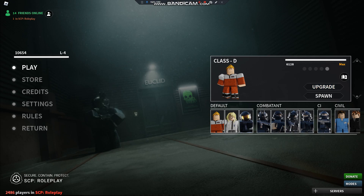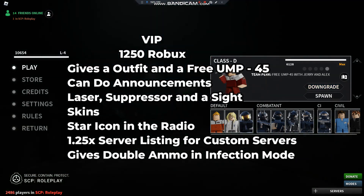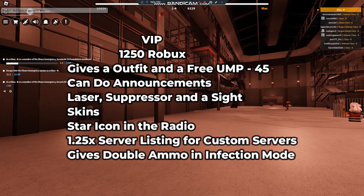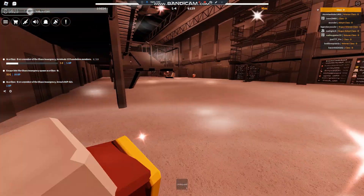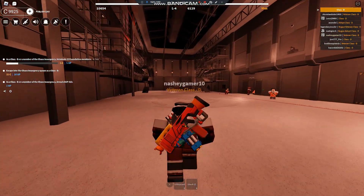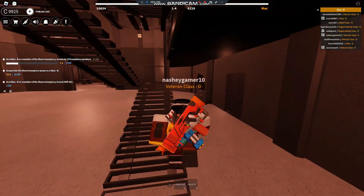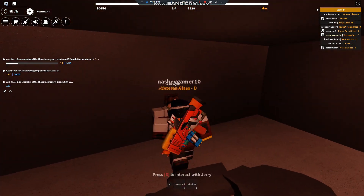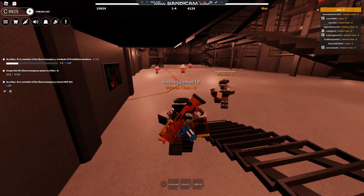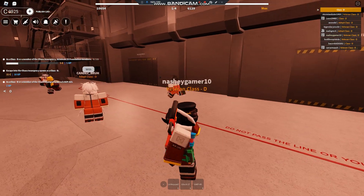Now I'm going to go over the VIP game pass. The main thing it does is give you access to the upgraded variant of Class D, which means you get a free UMP 45 if you talk to Jerry or Alex. Plus, you get this very cool suit outfit. You do get access to a UMP for free — I press equip and I have it, no credits lost.